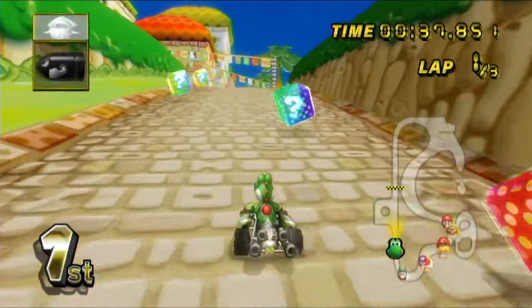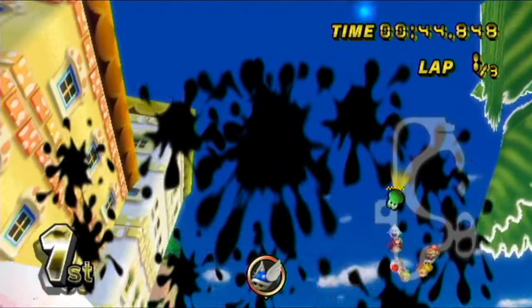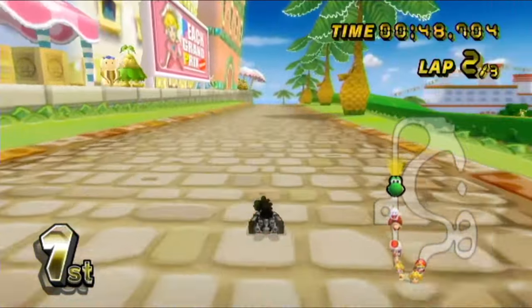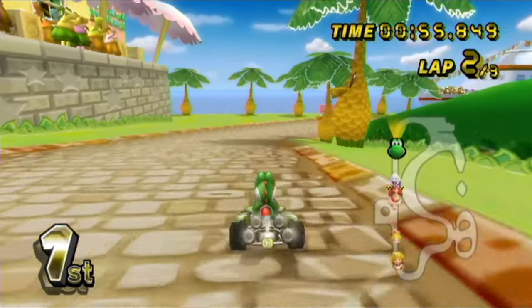A red shell is heading right towards me. I'm able to get that put down and I get my own red shell, which I don't really need. Ow! That was brutal. It's all right as we start the second lap here. Oh no, items falling out of everywhere. This is not good.